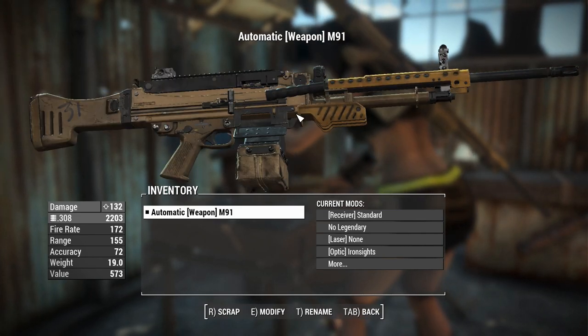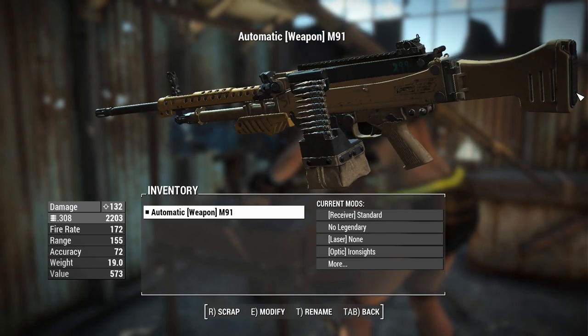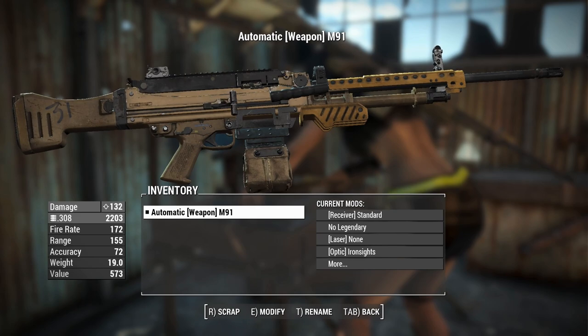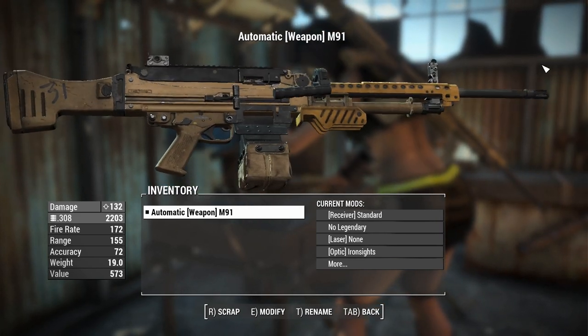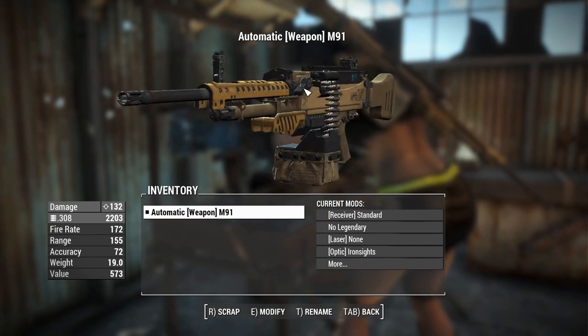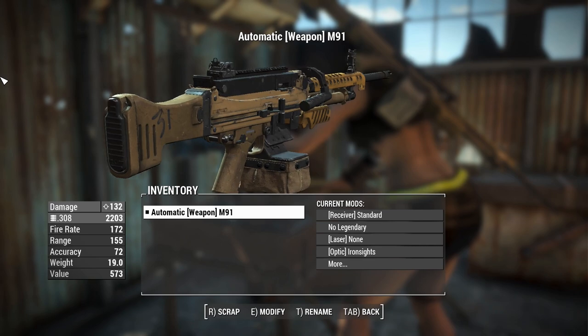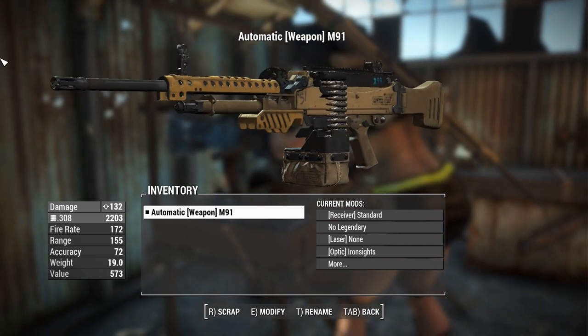G'day, this is Captain Noob, and this is an M91 light machine gun. Players of Call of Duty Modern Warfare will probably recognize this thing instantly because it's a fairly distinctive weapon, and it is a direct port from that game. I skimmed over the wiki and it's basically a one-to-one port. Anything you can attach onto the gun in its Call of Duty incarnation you can attach in Fallout 4, which I think is good. A little bit of attention to detail there.